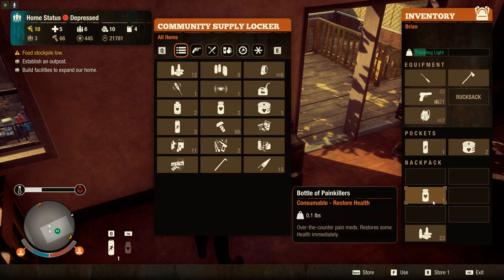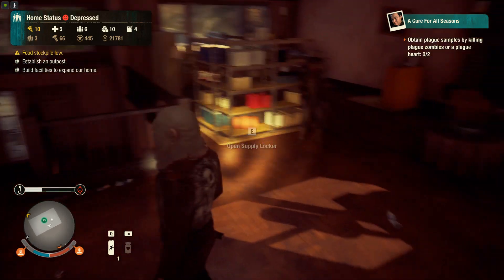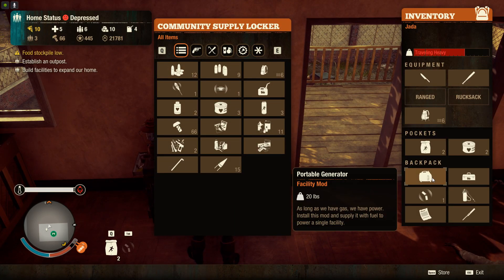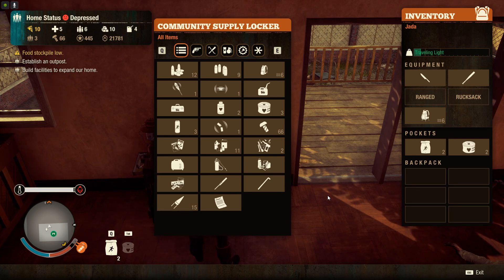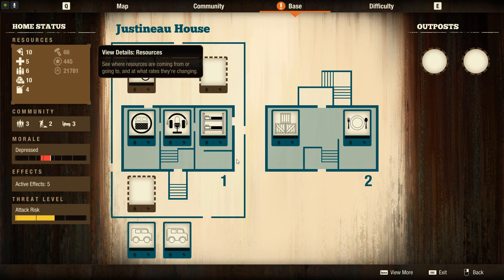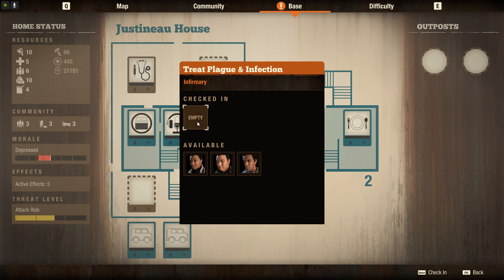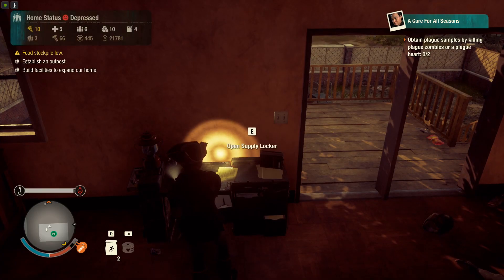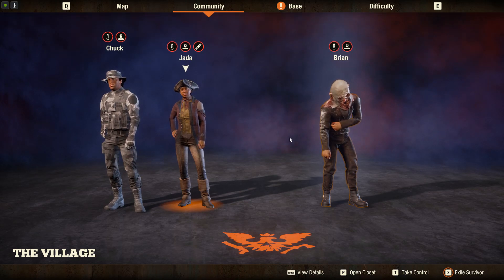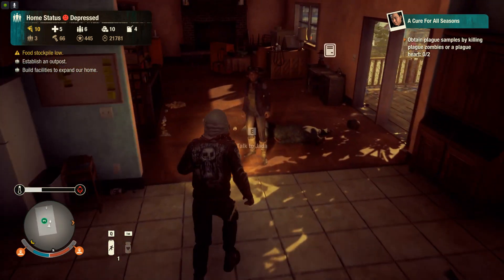I never found zombie spawning just outside your periphery to be immersive — it actually breaks immersion. Let's take the stuff and drop it off. If you look at Jada, she almost has blood plague, so I'm going to take the other guy out of the infirmary — he's actually lost a little infection, which is good — and put Jada in there. I'm going to struggle a bit because I still need to use Brian and the other guy.